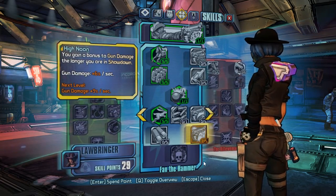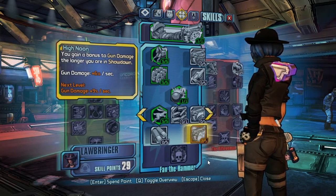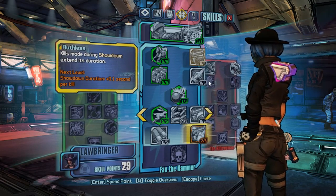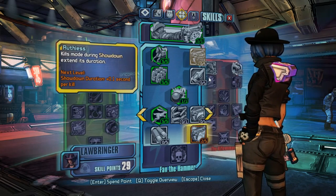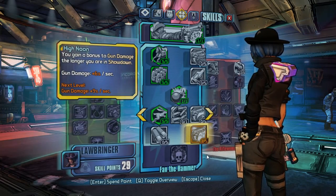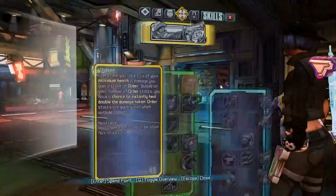When you get to 3 points in High Noon you will use your points into Rootless instead of Saddle Up. Because with Rootless combined with Faster Than You, Magnificent 6, and Short Fuse, you will now be able to use Rootless with High Noon to do a lot of damage in the Showdown. This is going to boost your Showdown duration and High Noon. So when you reach this point you will reset your skill points and rebuild your Nisha.